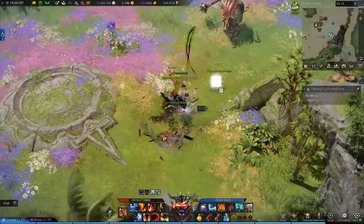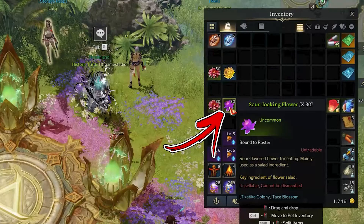The same enemies can drop another uncommon item called the sour looking flower. This is the second ingredient and you will need again 30 of them.